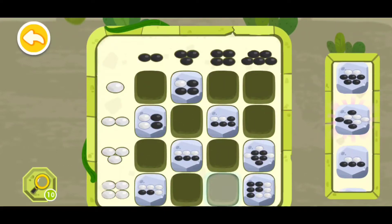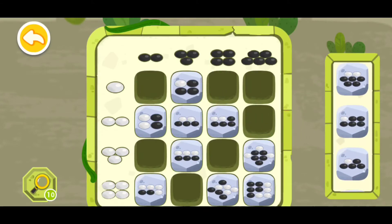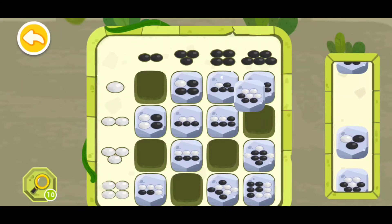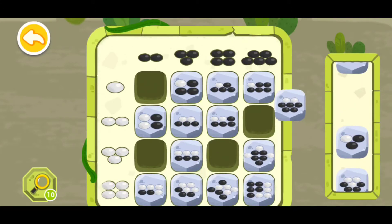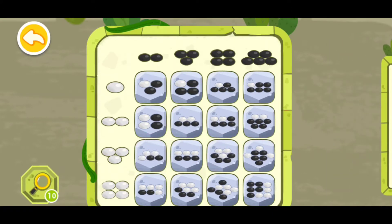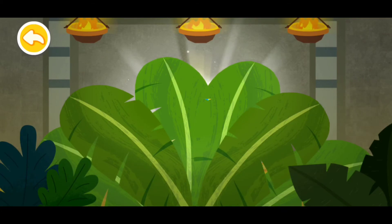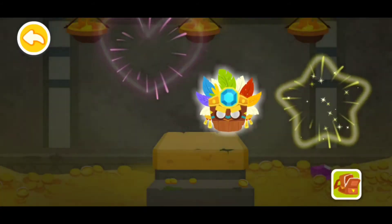Now let's open the next door. This one will go right here, this one can go right here, this one can go right over here, this one can go here — that's not correct, please try again. Use the magnifying glass to get a tip. This one can go right here, this one can go right here, this one can go here, and this one can go right there.